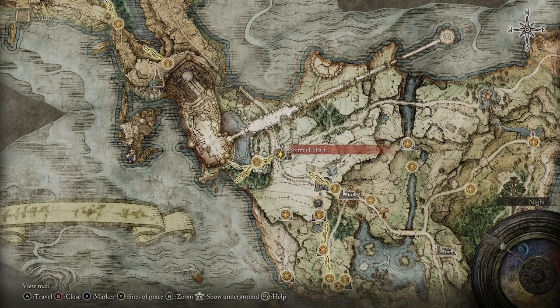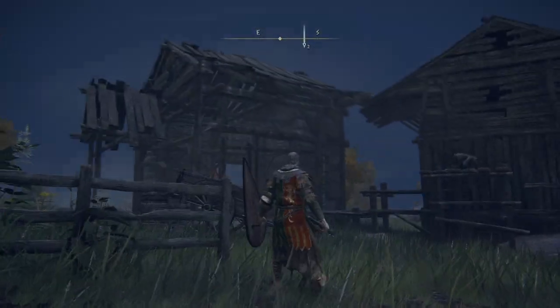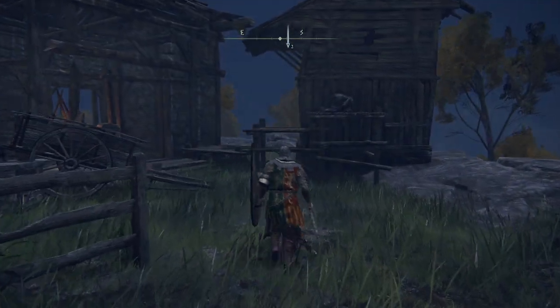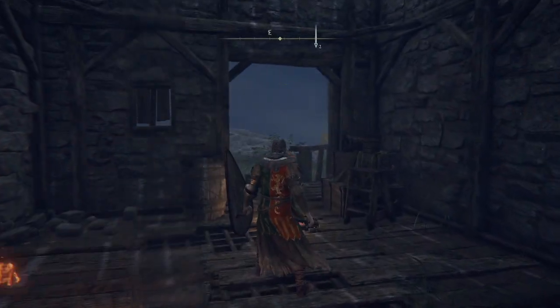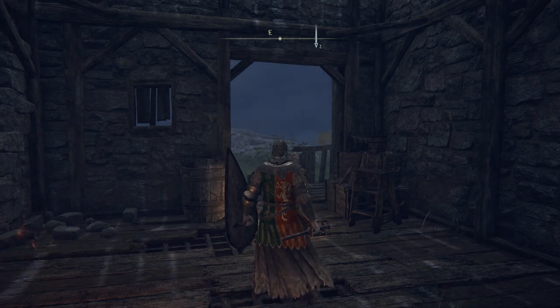So I'm going to show you what the Stormhill Shack looks like. There'll be a woman in here — you need to go speak to her, and don't just speak to her once. You need to speak to her again and again and again in the same sitting. You don't have to go away and come back or anything like that. So then she'll give you the jellyfish summons.